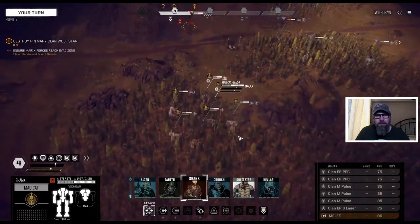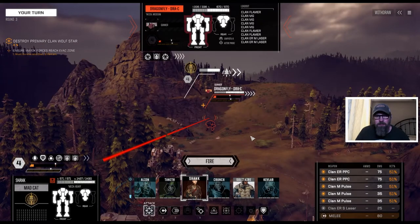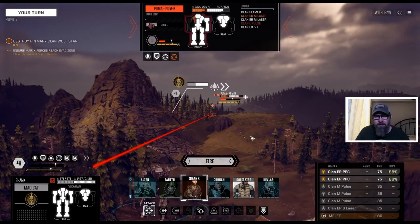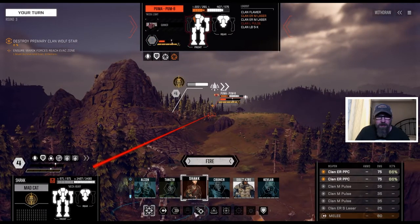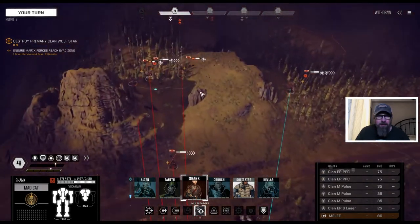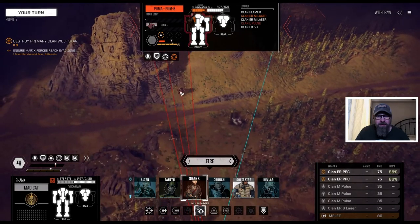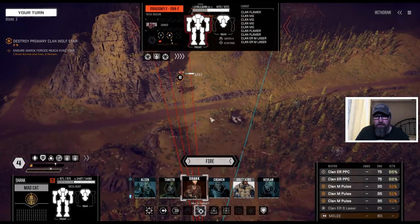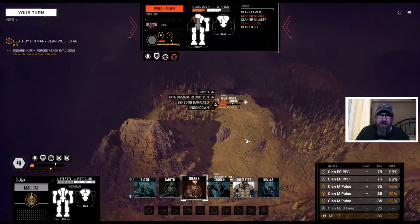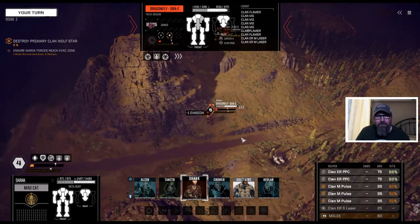Ready for orders. Dragonfly. Ryokan. Let's go ahead and multi-target: put the big stuff on the Puma, see if we can finish him off, and put all the little stuff down here on the Dragonfly. We got a knockdown — that's something. And we've got a couple hits on the Dragonfly.